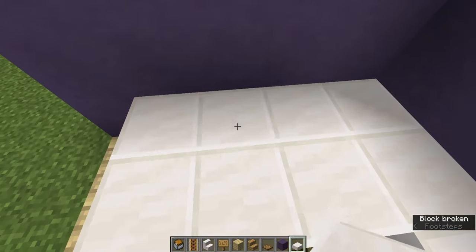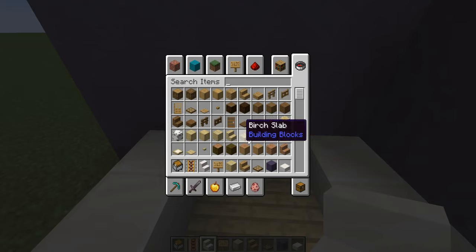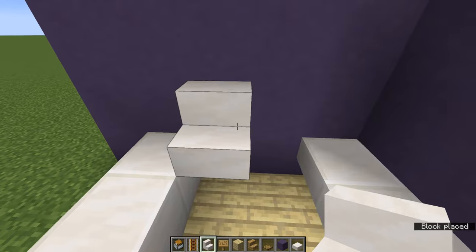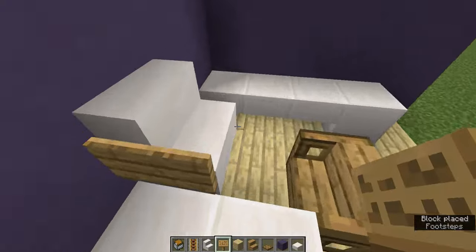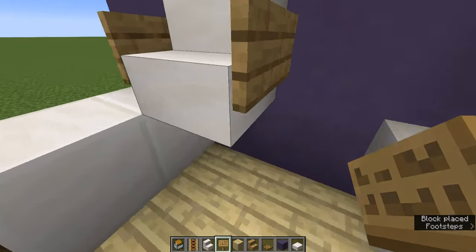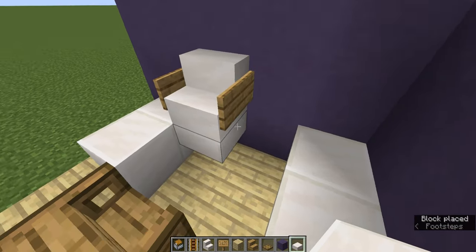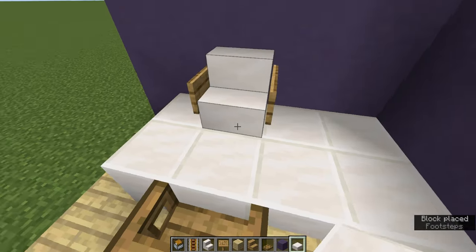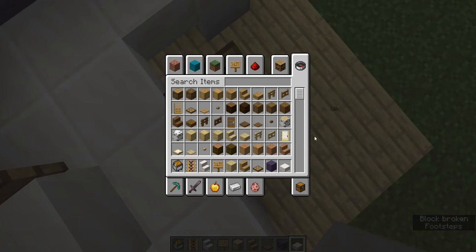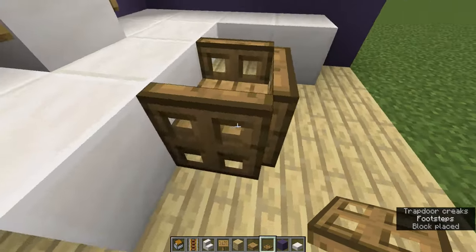And then you're going to get rid of these 4 blocks and put something as your cash register. I'm just going to do smooth quartz. And then put signs on this side. That is good. So you can put a slab underneath that, and also put slabs everywhere else too. This is so distracting, I'm just going to put this as a slab.